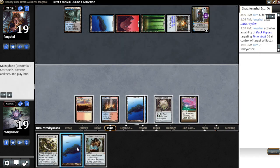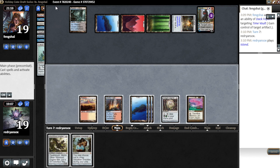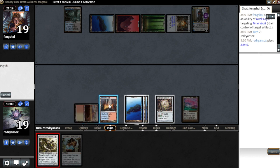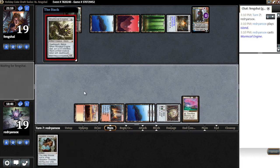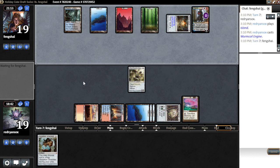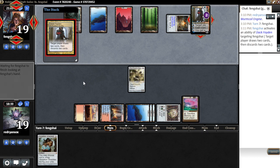Shackles — okay. Do we just slam Worm Coil? He might just have Oath in hand, that's the problem, and he can dig for it. But what else would we be hitting? I don't really think there's anything else for us — I think we just have to slam Worm Coil here, because he can't gain control of it. He's gonna loot — probably digging for the Oath would be my guess.